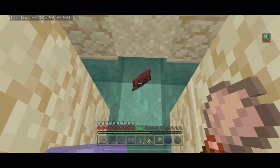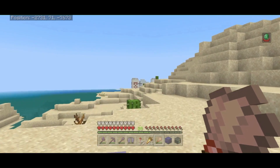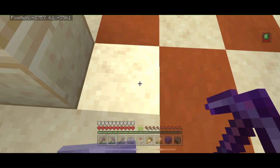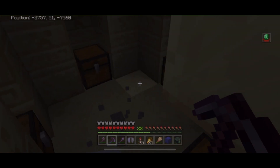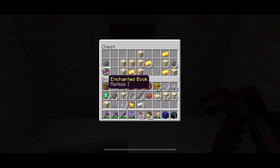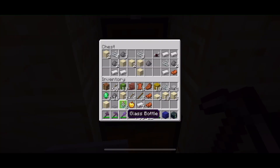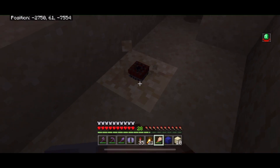We got another desert well — another pottery sherd, I'm on my way to a full pot. And what is that over there? We found another temple. Let's go in and see what we can scavenge from the ancient builders. We're going to go down to the bottom again and try not to blow ourselves up. I was hoping for an enchanted apple, but not much in these chests — riptide, nothing great. I'll take the gunpowder. Looks like a bust on this one.